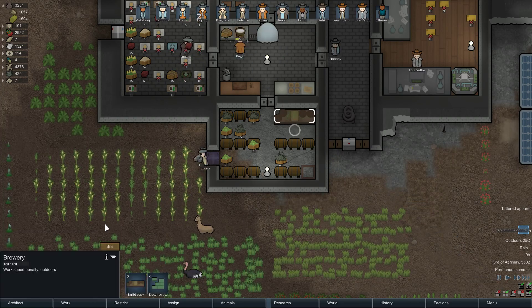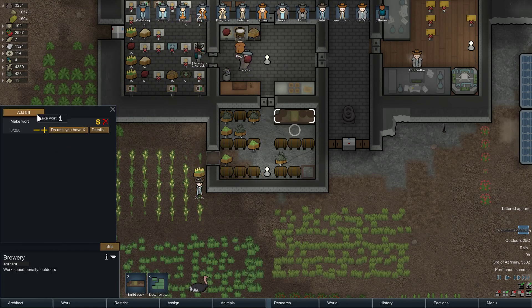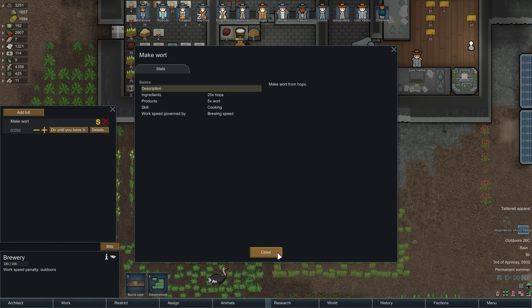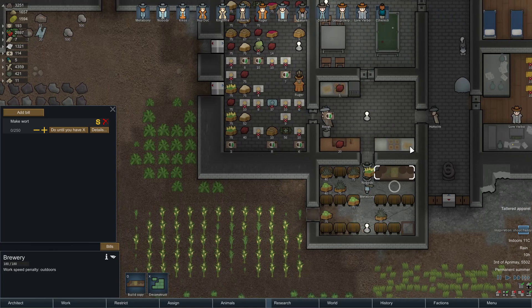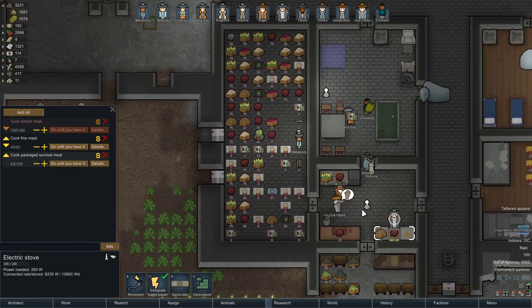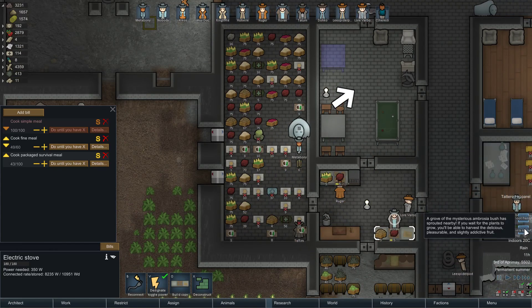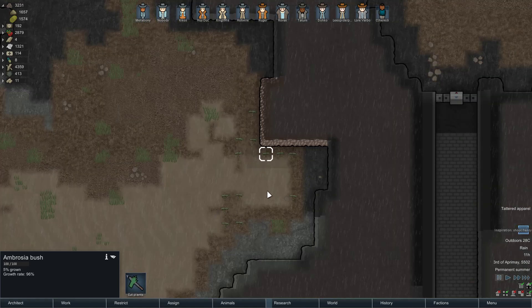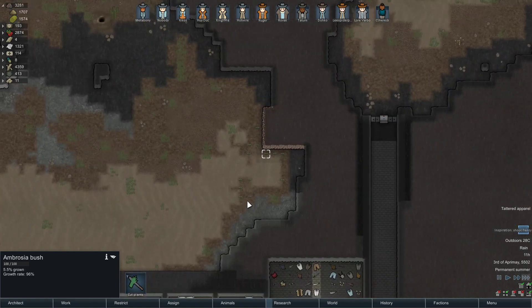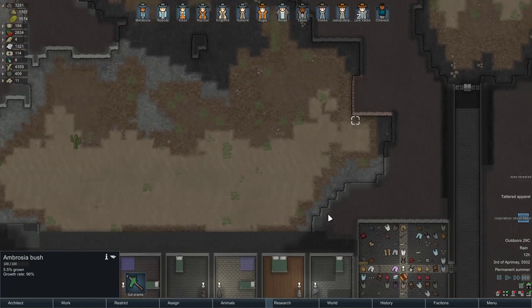And what is this? This is cooking — making fine meals. Ambrosia sprouts! Oh, we can keep an eye on that for sure. That is like right next to our base.